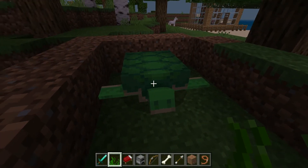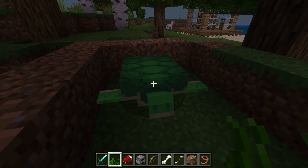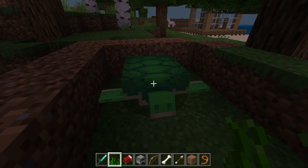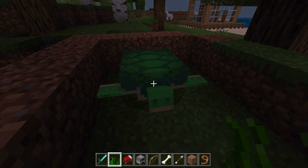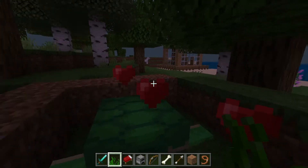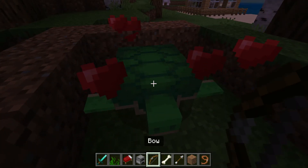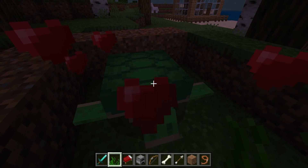Once you have the seagrass — I don't know how to do it for PS4 or Xbox — but for PC players using keyboard and mouse, all you need to do is right-click and they will eat the seagrass. As you can see, hearts are appearing above it, which means they now like you.